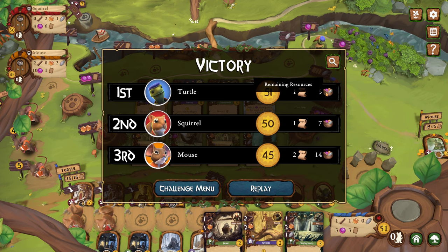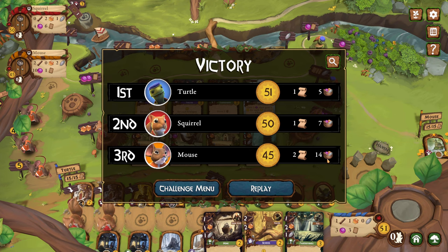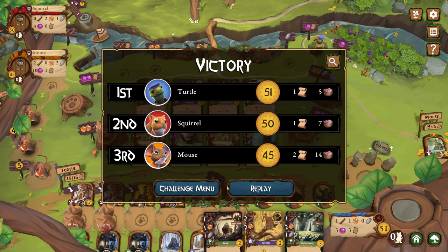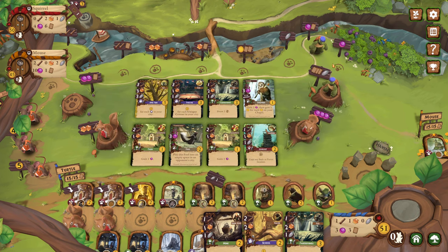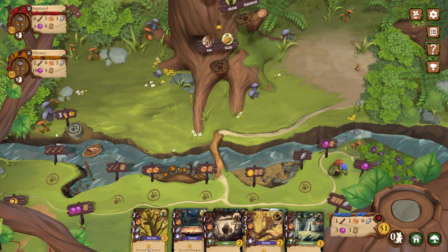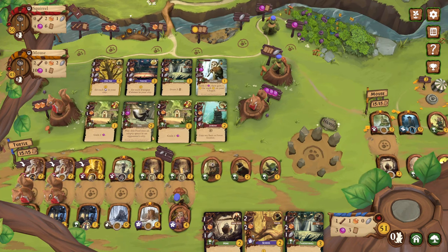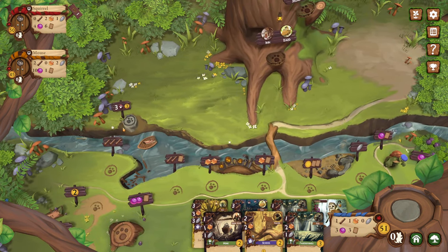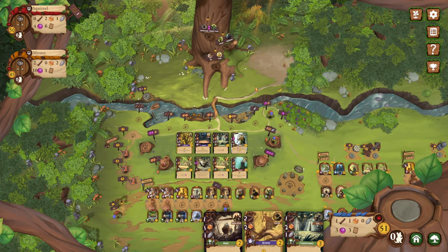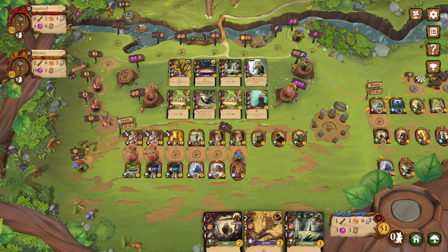Alright so yeah — you do get some points for remaining resources. Look at mouse, just stockpiling resources like that. And then events claimed — I claimed one, but they don't count. For some reason they don't count these as events in the end game scoring — I had this problem last time too. I could have got three points right here — why didn't I notice that? This board is just so huge, it's so hard to see everything. But anyway, I still won — I would have won by two points instead of one.